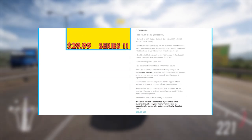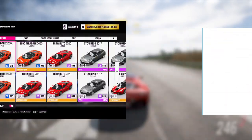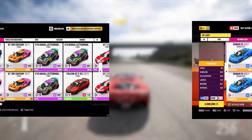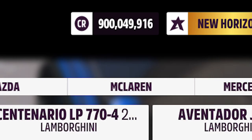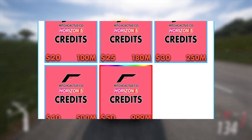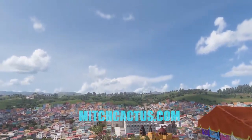There's now instant delivery on pre-made modded accounts, which includes getting all new Series 11 cars instantly, such as the new 2021 BMW M4 and the 1955 Mercedes-Benz 300 SLR. You can check out the new Series 11 Forza Horizon 5 modded accounts and personal account mods now available at mitchcactus.com, the number one Forza Horizon service provider with over 3,500 reviews on their official Trustpilot page.